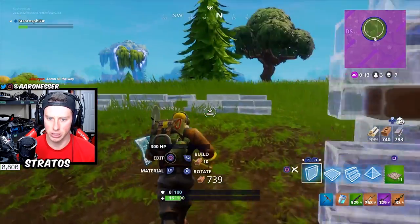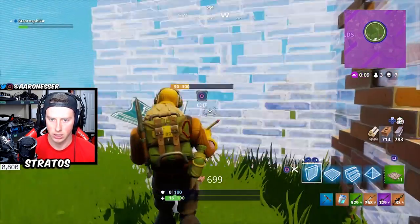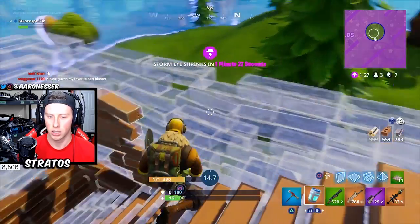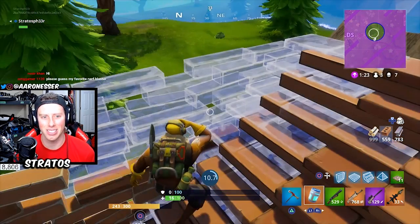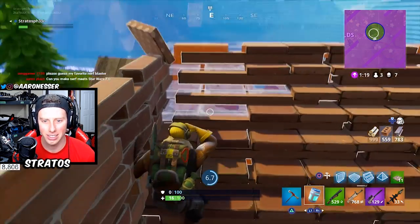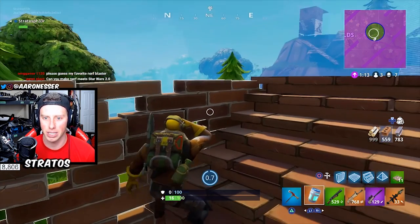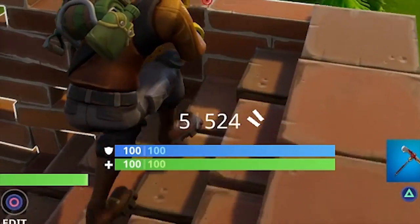This is a perfect opportunity to use the Chug Jug here, guys, if I can just get into the circle. I shot myself with my own rocket there. Chug Jug — 15 seconds — gonna go from 16 health to 100 shields and 100 health. Let's go! Come on — three people remaining. These other two guys are kind of cowardly; they haven't been fighting this whole time. They should have killed each other by now. Look at that — 100/100!